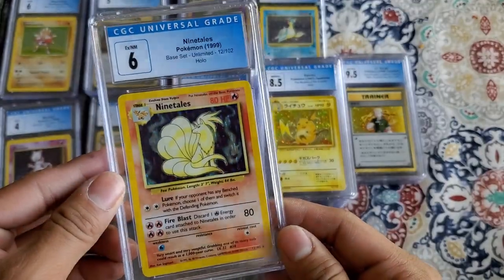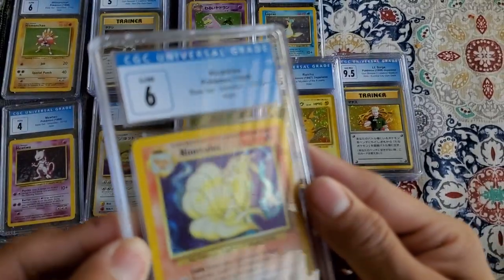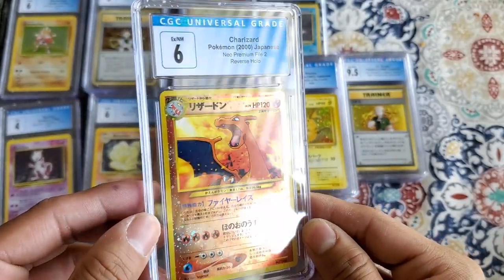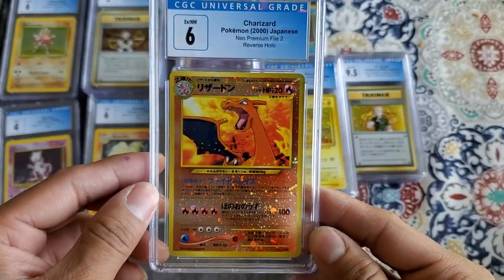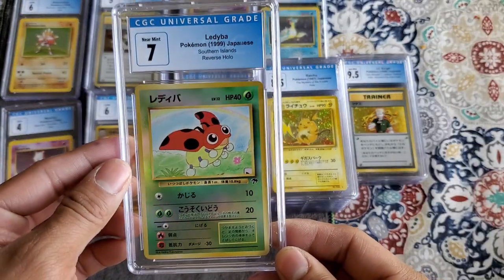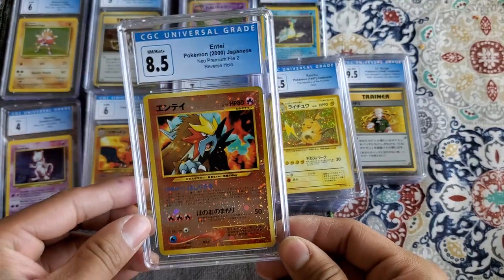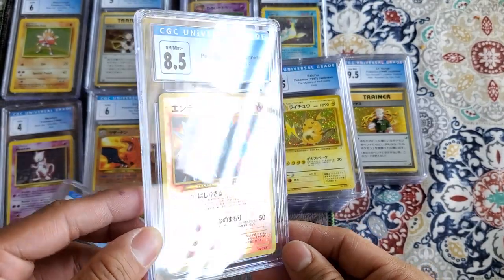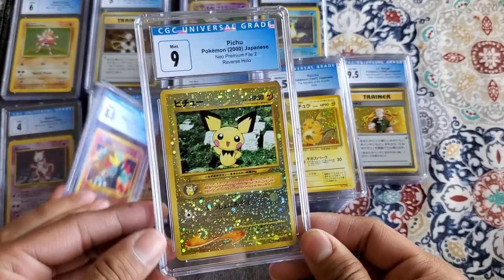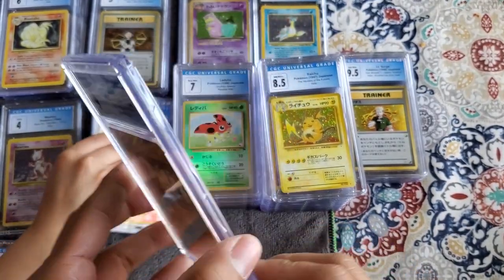Next is a Ninetales, a 6. Next is a Charizard from the Neo Premium File 2, very beautiful. Next is Ladyba from the Southern Islands, a 7. Next is Entei, also from the Neo Premium File. Next is Pichu, same Neo Premium File — very beautiful.